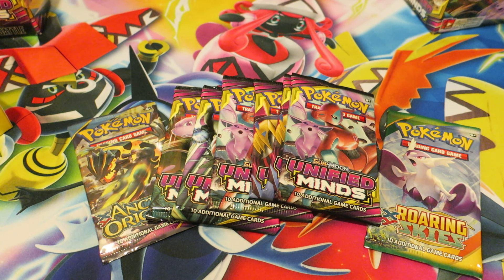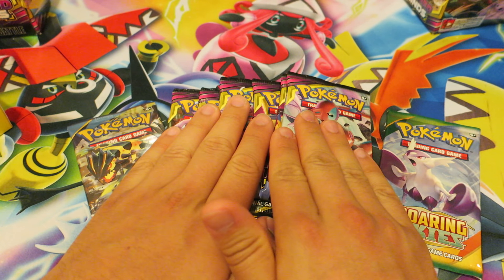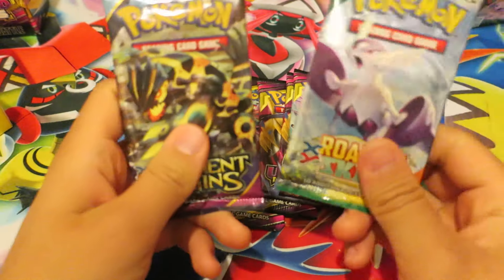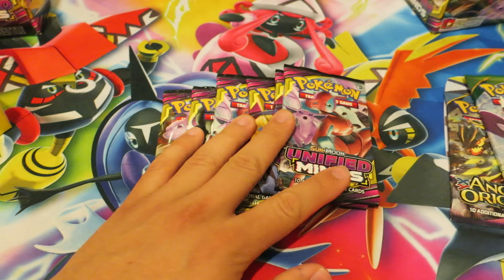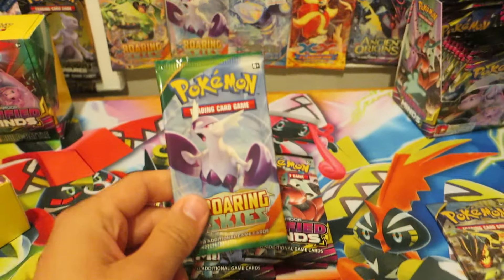Hello and welcome to Pokemon TCG Daily. Fellow trainers, I hope you're having a fantastic day whenever you're watching this. We're opening up a total of eight Pokemon Booster Packs: six Unified Minds, the most recent set that officially hits stores — my local store has them already — and two other random XY Pokemon Booster Packs that I acquired, because last weekend was my birthday, so I have these from family members.